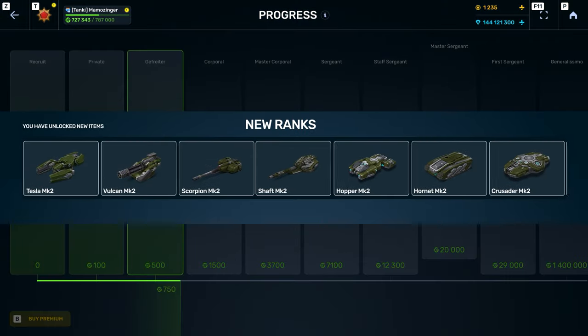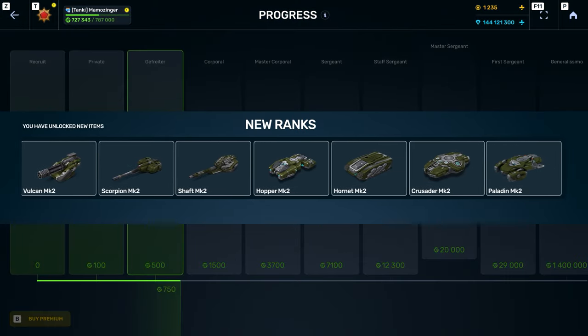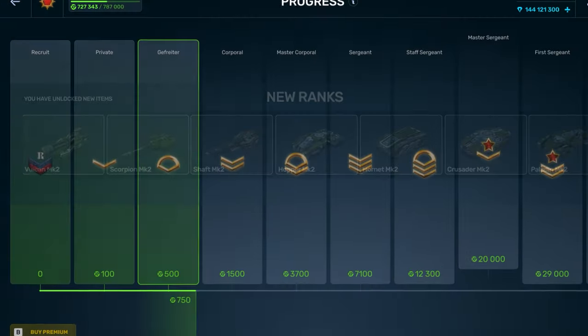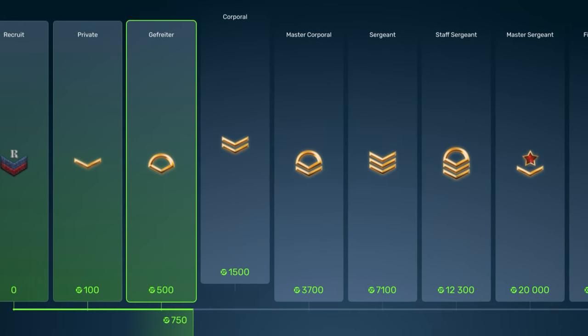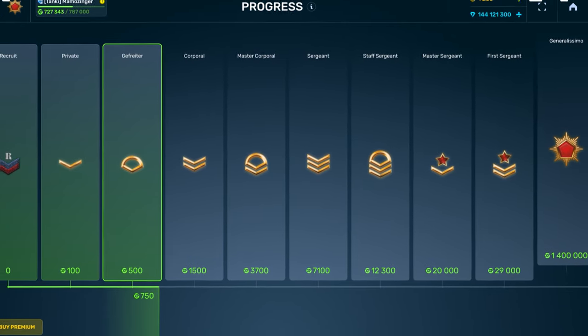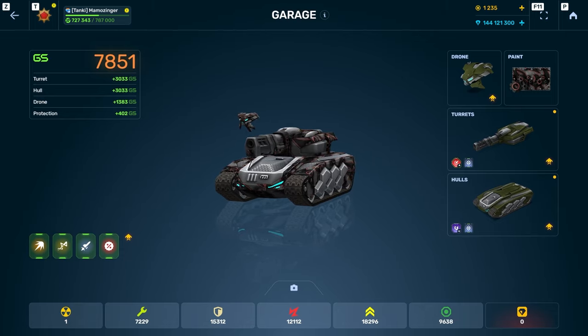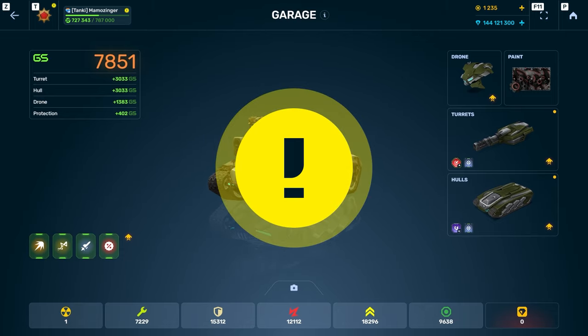You will soon be able to just click on a rank and view the game modes, turrets, hulls, and modules that become available when you reach it. Thus, you will be able to quickly find out what needs to be done, and how many experience points you need to earn in order to unlock your dream tank. Next to the player's nickname, we'll be adding an icon which opens this screen when it's clicked.